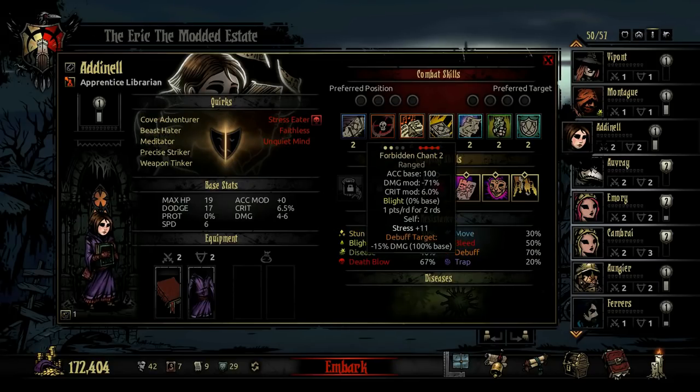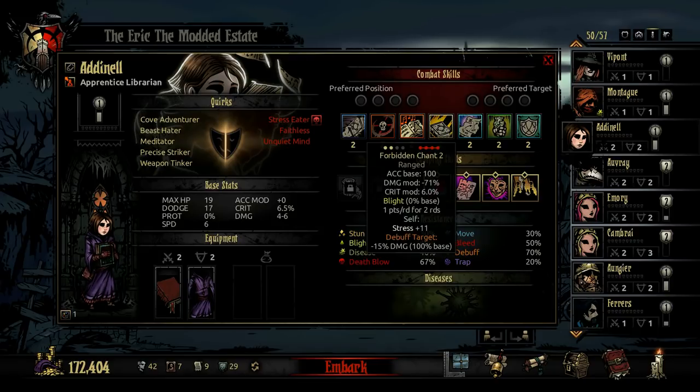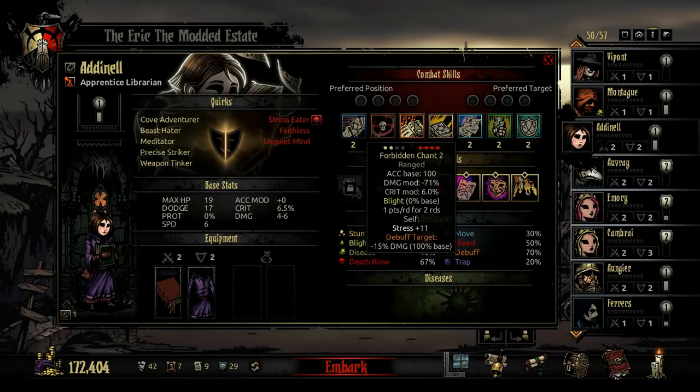The Librarian's third skill is Forbidden Chant. This hits all enemies for a damage penalty of 75% at rank 1, reduced to minus 60% damage at max rank. It has a decent critical hit modifier. It blights enemies for 1 point for 1 round, scaling up to 3 points for 3 rounds, with a 0% base skill chance. If you have a certain trinket set for the Librarian, you can increase that blight skill chance significantly. Additionally, the Librarian can benefit from the Athenaeum, which would also give more blight skill chance. The Forbidden Chant gives the Librarian 7 to 20 stress, and it debuffs all enemies for 10 to 30% reduced damage dealt.